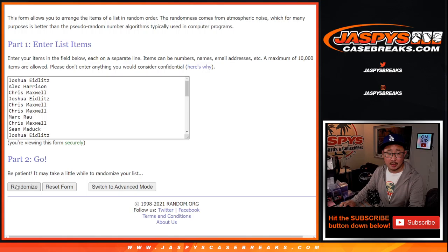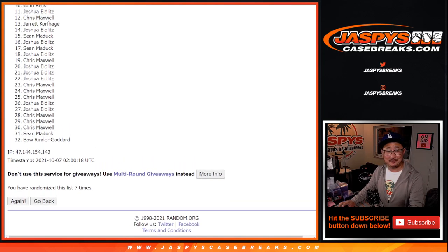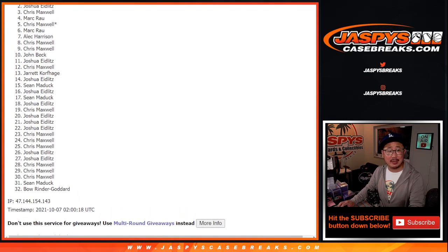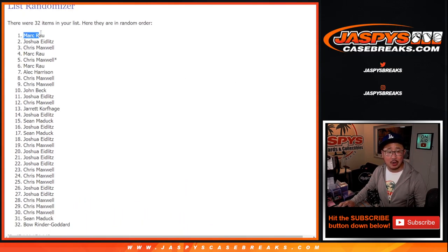Six and a one — rolling one, two, three, four, five, six, and seventh and final time. Good luck. Name on top is going to be Mark Rau. After seven times, Mark, you are in! You just won yourself a mystery crate spot on jazbeescasebreaks.com. We've got to do one more of these and then we're in Breaksville on that mystery crate. Check it out on jazbeescasebreaks.com. I'm Joe, I'll see you next time for the next break. Bye-bye.